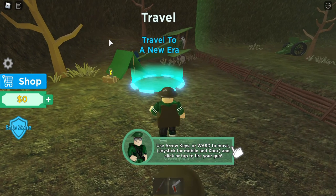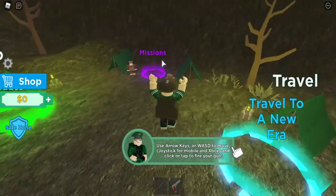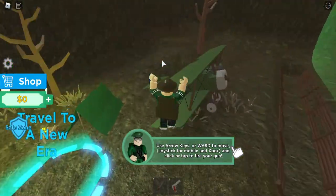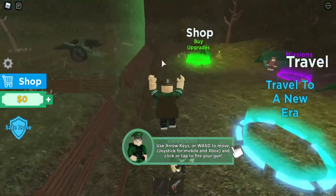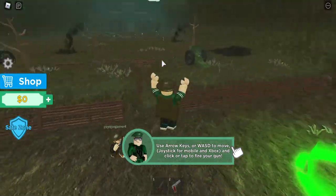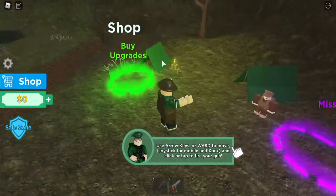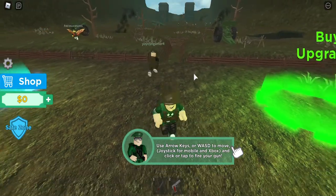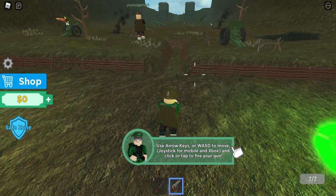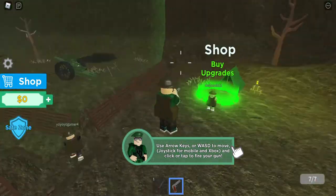Hey guys, how's it going? I'm Mad Player and today we are returning to Roblox. We're trying out a new game known as War Simulator, and today is Fantastic Friday for Friends, so I'm joined by none other than YoYoYoGamer4. We are playing it for the first time, we don't know exactly what to do. We're in the tutorial right now — use arrow keys, and we have a gun and a melee weapon.